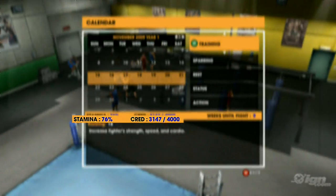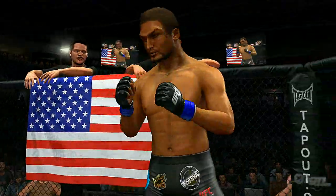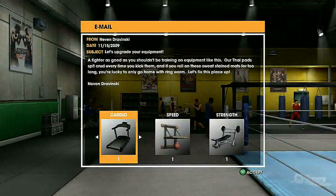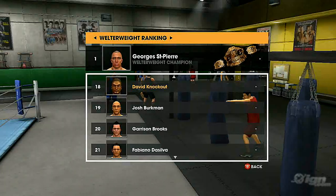As your cred grows with each victory, you'll make the jump from fight night undercards to prime time pay-per-view events. Cred is your overall standing as a fighter. Earning cred unlocks upgrades for your gym, new sponsors, camp invites to train with the UFC elite, and lots of other cool stuff. Train hard, win fights, and get your shot at the belt — that's what career mode is all about.